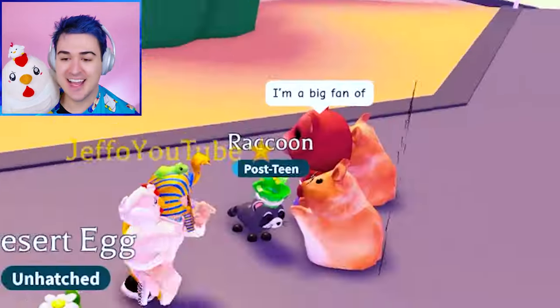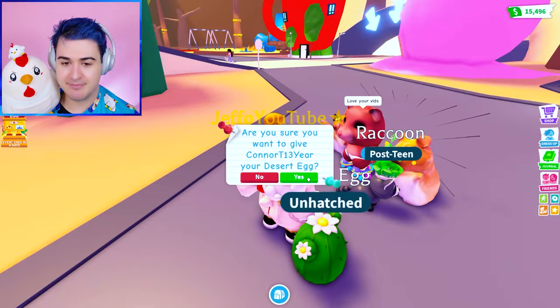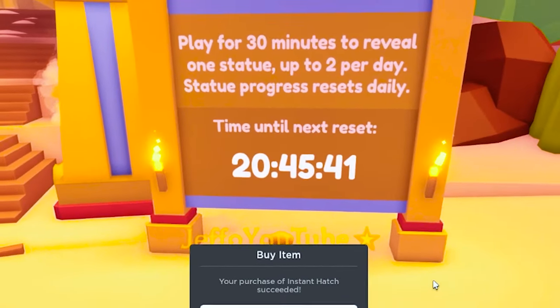Yo, Gerbil, what's up? Thank you so much — thank you for being a Froot Loop. I'm gonna give him my desert egg. Here you go. So this is how you get the royal desert egg: play for 30 minutes to reveal one statue, up to two per day, and statue progress resets daily.